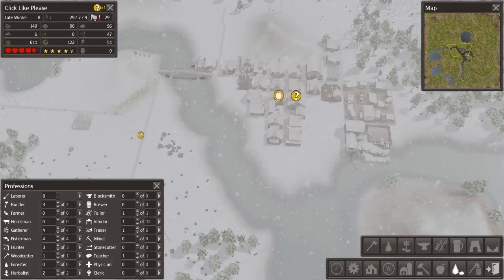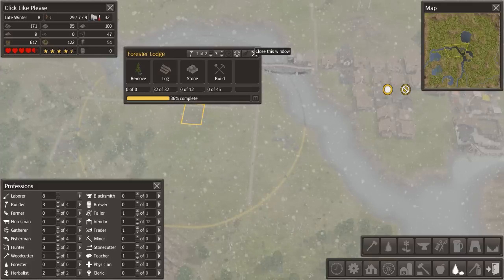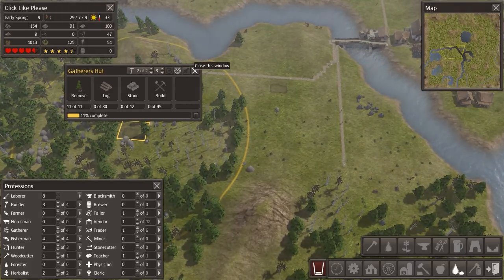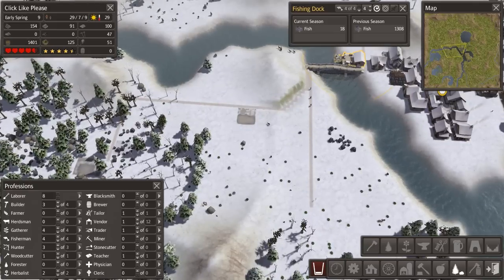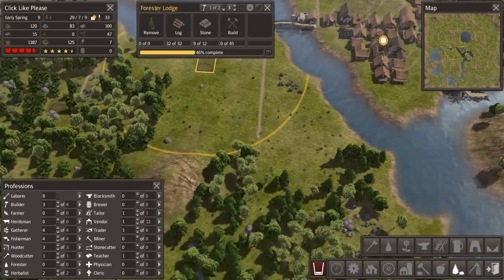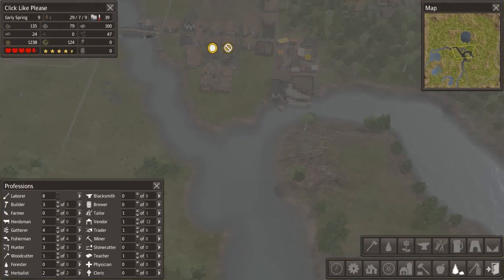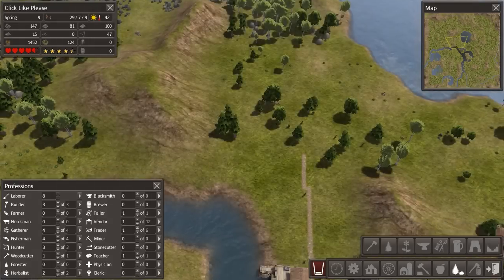At that point we probably want to get our tailor shop up and running again so we don't run out of coats. I've gone ahead and built a forester lodge here, because we're going to want to replant this whole area - it's just not feasible to keep this not planted. This gatherer's hut might come in handy, although if we can keep getting food from trading posts, we might not be in as huge trouble as I worried. These fish guys produced 1,300 fish last season - not bad at all.